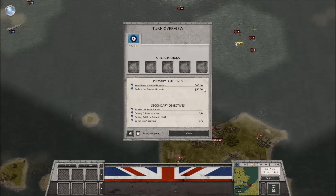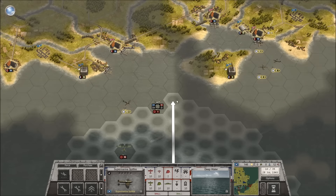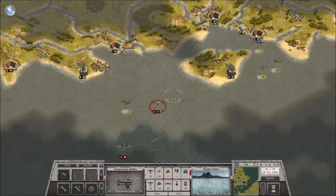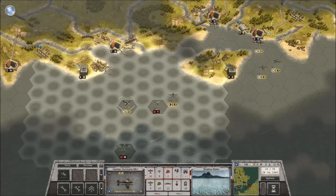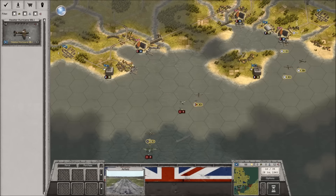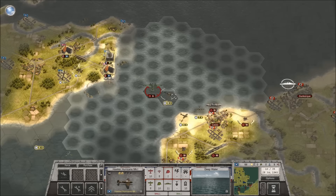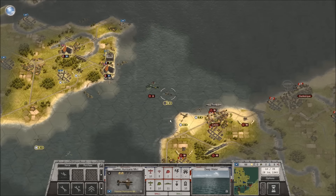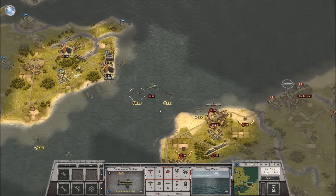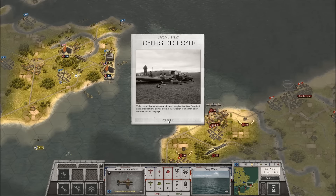Knocking down that one German bomber knocked Germany's morale down by five — so we want to get as many German bombers down as we can. These Spitfires definitely need to come home. We'll send the Hawker Hurricane against the Ju-88 there. We'd like to get another Hurricane to get in on that Ju-88 as well. We'll just escort it across. There's another bomber squadron down — well done, lads! That's a Hurricane going up against a Messerschmitt.